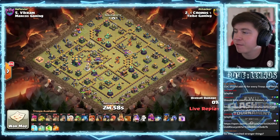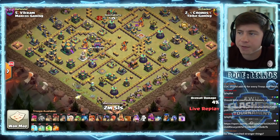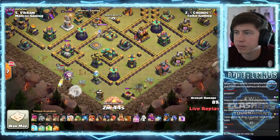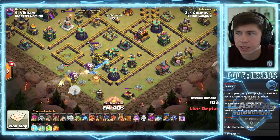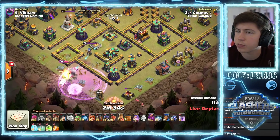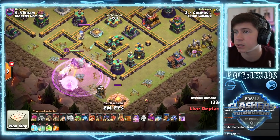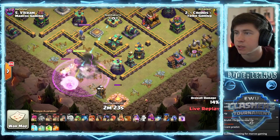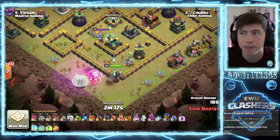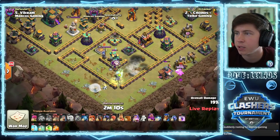Ronos is in with the second attack for Tribe Gaming, coming in with a little more queen charge lalo. Queen on the south side - looks like we're gonna try to get her in toward the scattershot. Sneaky goblin on the bottom to help funnel, healers on the queen, bunch of balloons to distract the air defense for a couple seconds. Teslas are popping, skelly traps are popping as well. We're gonna have to rage the queen pretty early here. More skelly traps, all five teslas are here. That poor unicorn is gonna die early to splash damage. Queen goes inside, unicorn dies, we get the bomb tower. Gonna have to rage a second time to get through the scattershot and the enemy royal champion.